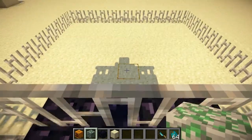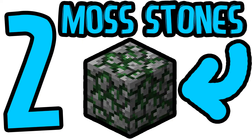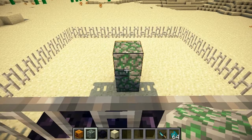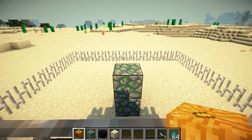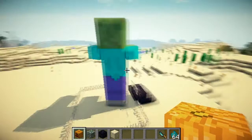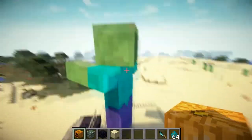In order to create a giant zombie, you need two moss stones and one pumpkin head. Moss stone there, moss stone there. And watch — when you put a head on... whoa, shakaka! That is a huge mother cracker. Whoa, whoa. Shakaka!